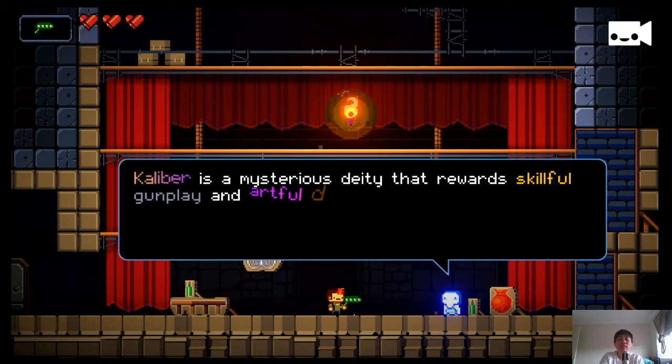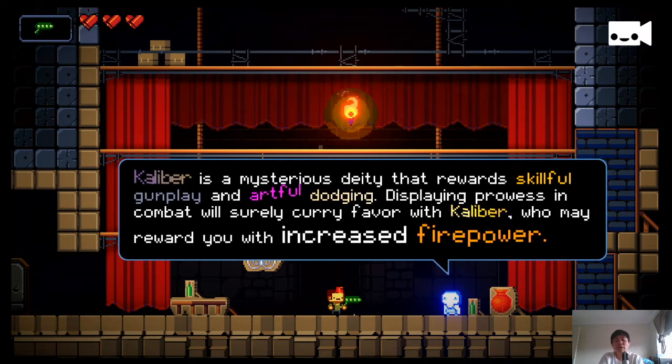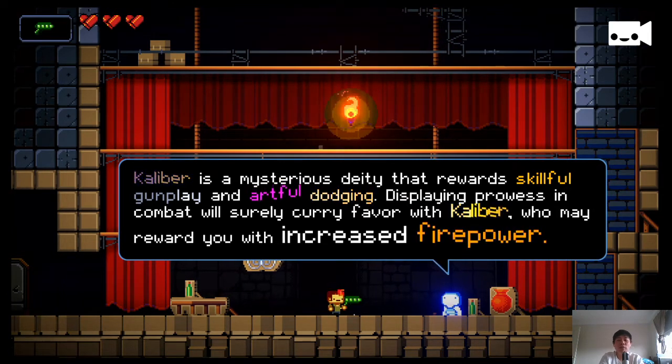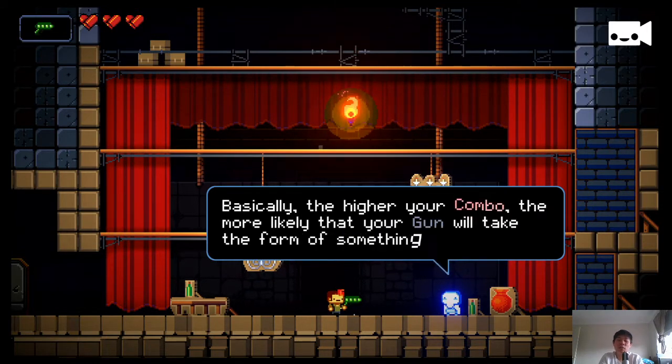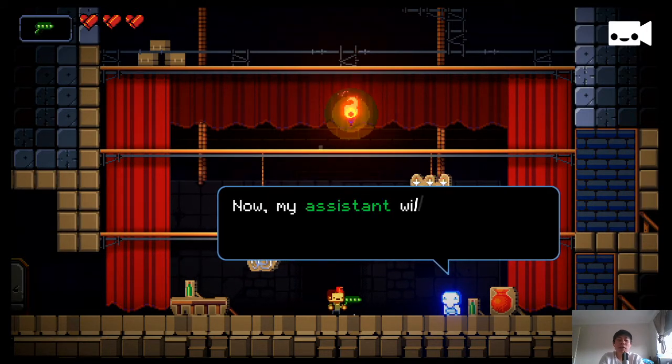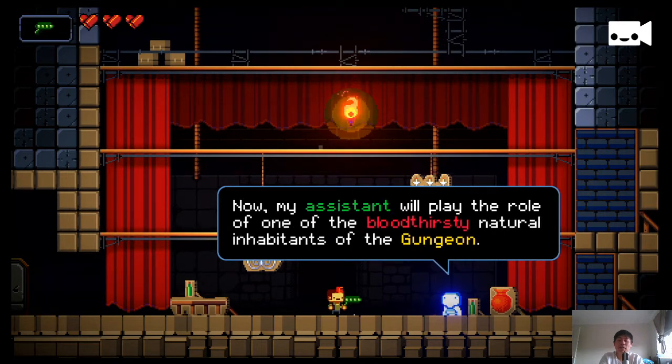Calibro is a mysterious deity that rewards skillful gunplay and artful dodging. The higher your combo, the more likely your gun will take the form of something powerful. Now the assistant will play the role of one of the bloodthirsty natural inhabitants of the Gungeon.